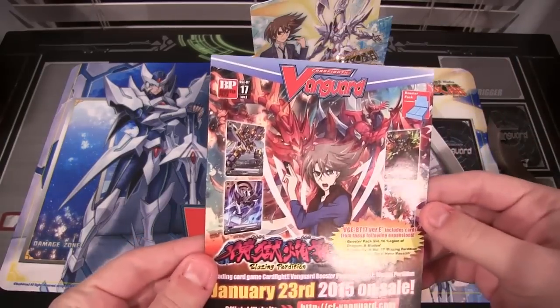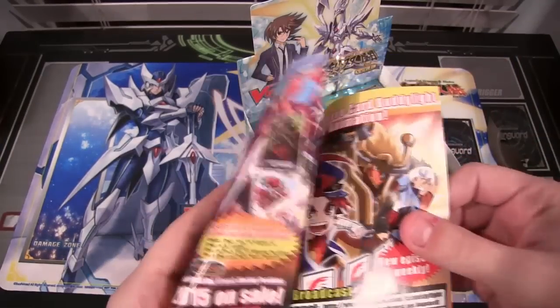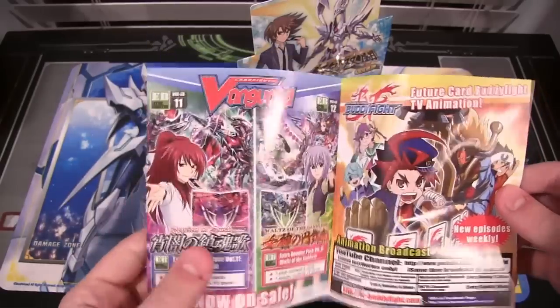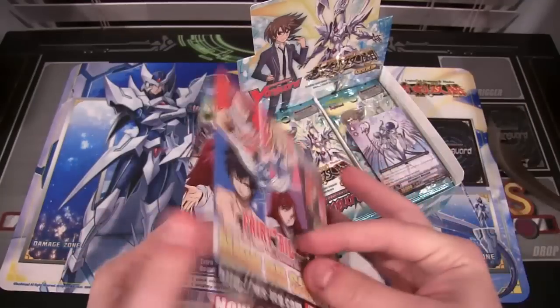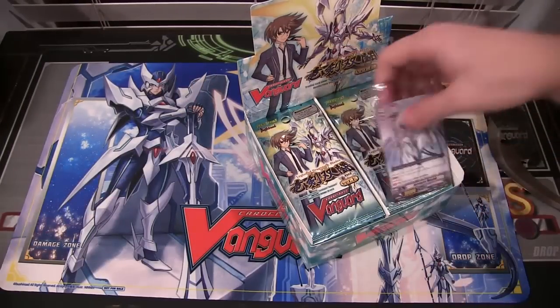First off, you get an advertisement talking about the next pack that's coming out, which is January 23rd — really not that far away. And then some other stuff too, all the different sets which are already out. And then Buddy Fight and the Fairytale White Swartz, which we'll be opening those up. I'm not sure which one gets uploaded first, honestly.